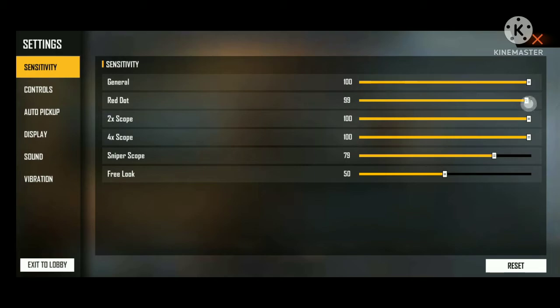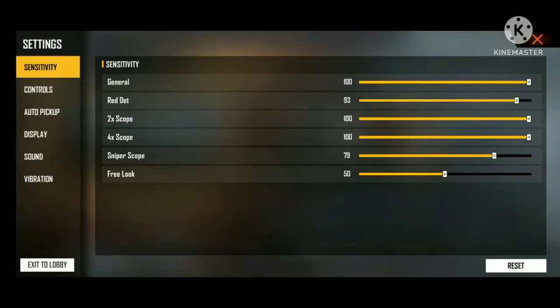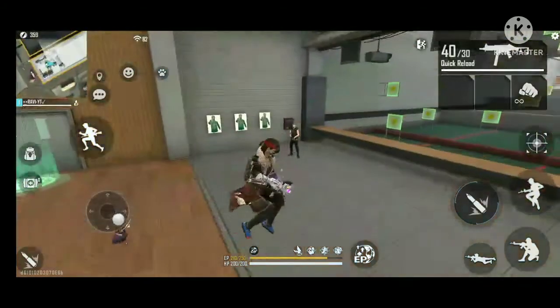I'll tell you a sensitivity for low-end devices. I'll show you: you have to keep the general sensitivity at 100 and red dot at 80. After that, you can apply the rotation and straight drag trick.